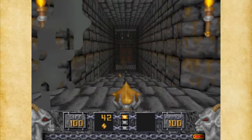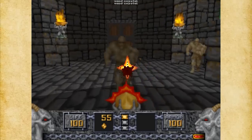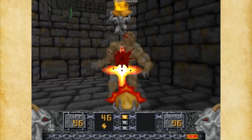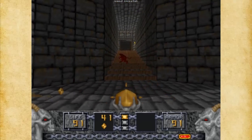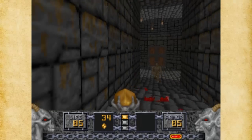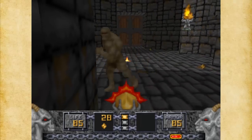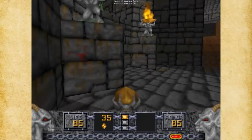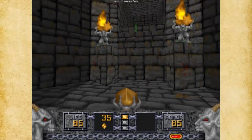This is our second enemy — the golem. They're not too bright and pretty much do a melee attack. I know there's a golem behind me and I'm not really worried too much about him. There we go. So that's pretty much it — let's keep going.